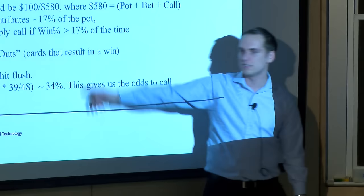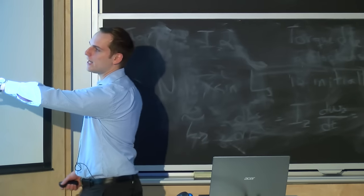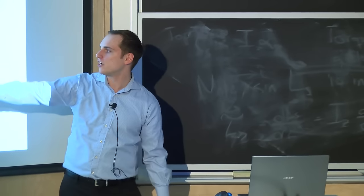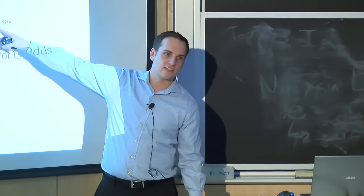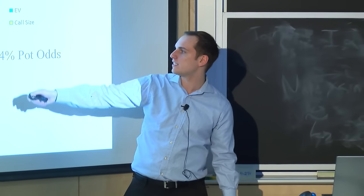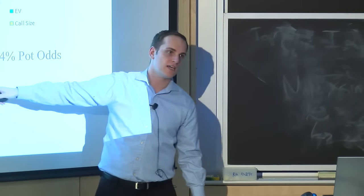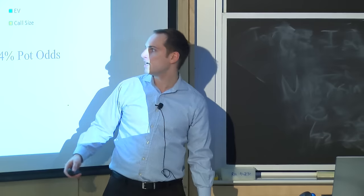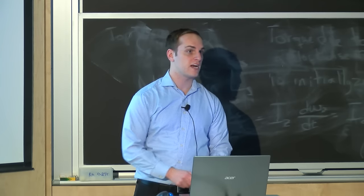Since our 34% chance of winning is more than the 17% contribution we'd make with a 100 bet, this makes it a good call. Visualize the whole $580 pot as a pie — your 34% pot odds chunk is $197. This chunk is comprised of the size of the bet you're calling and your expected value from calling. If we contribute less than $197, any additional chunk is EV — we're making $97 by making this call. If we call too big, we end up with a negative chunk of that pie.